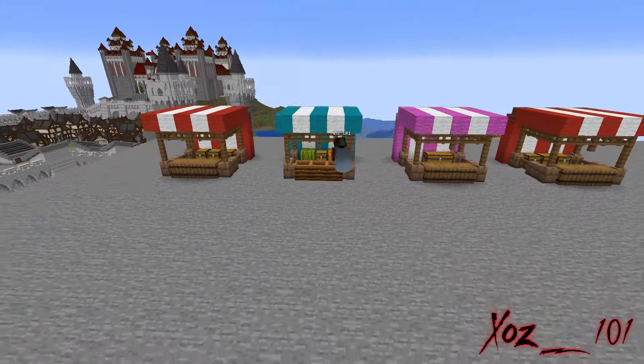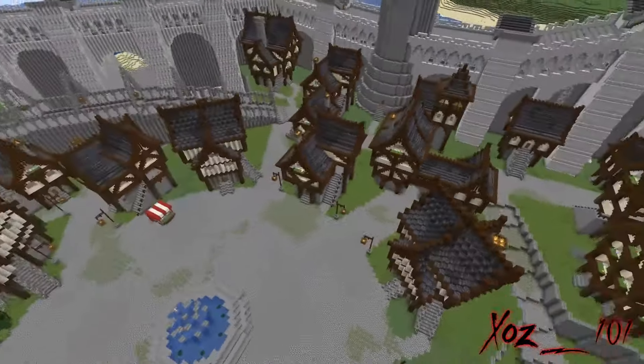Now it's time to make some assets for the market square. I'll make a variety of stands, carts, and barrels to liven up the area.